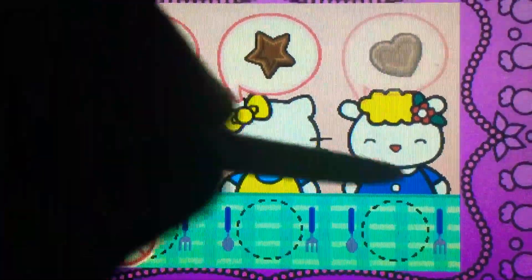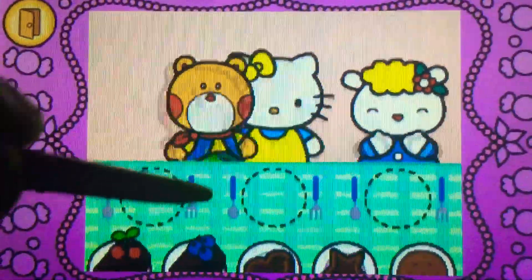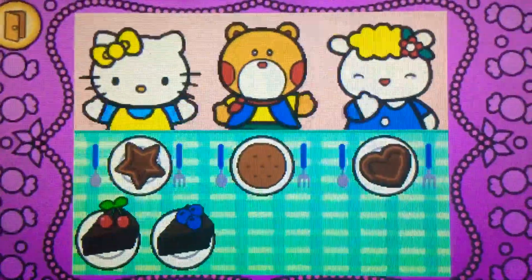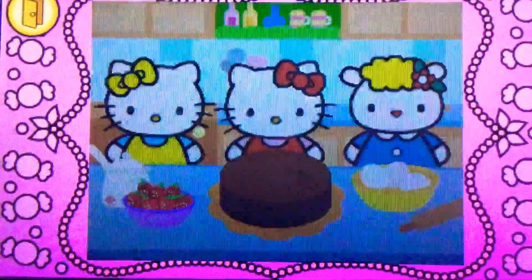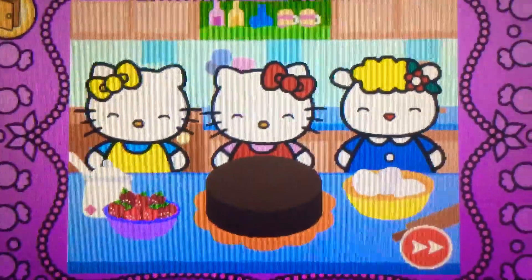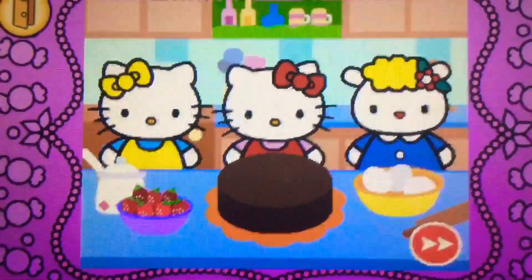Watch carefully. Remember what each guest wants before the time runs out. Drag the correct food or drink to each character. That's right! Yum! Hello Kitty and her friends think the food is delicious. Hello Kitty and her friends would like some more.